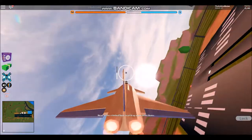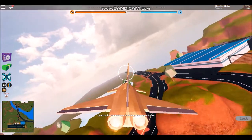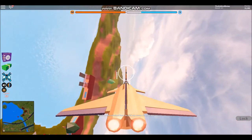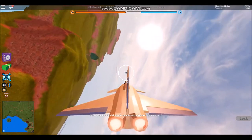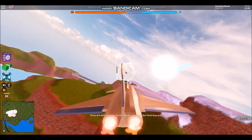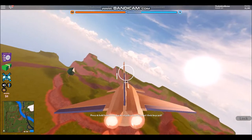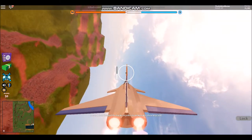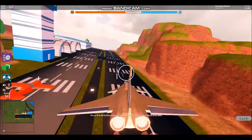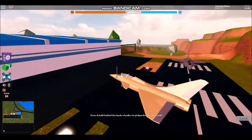I'll do it one more time in case you didn't catch that. Going in for landing — airport is clear, you may land. So you go down, let go, and it will center itself — and there you go, you landed it! Now you guys are a pro. I'm gonna show you guys a really tight spot next.